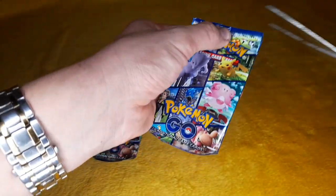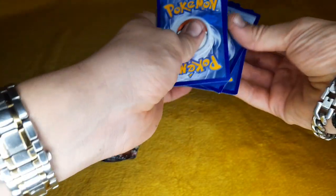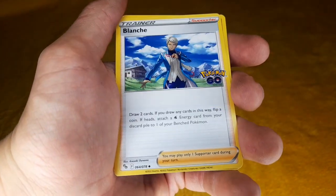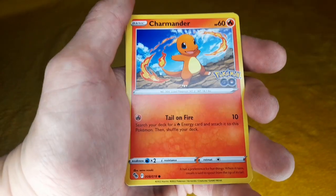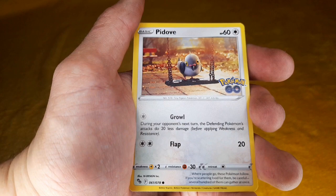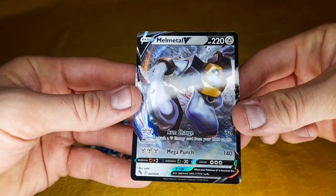Okay, getting the second packet. One, two, three, four — there we go. Fighting energy, Ivysaur, Blanche, Onyx again, Charmander — a fan favorite — Bidoof, Wingull, Pidove on the swing, a reverse holo Rare Candy, and oh, look at this — a Melmetal V card! Look at that, great artwork, great shine — look at that!